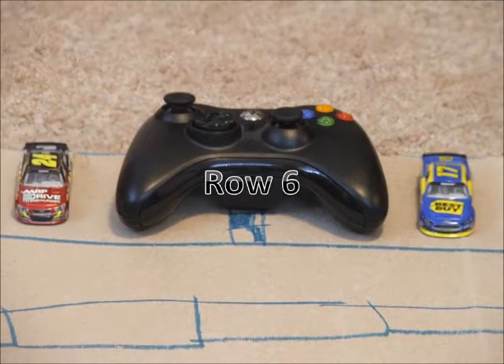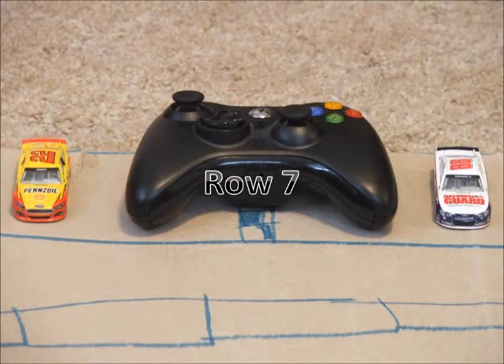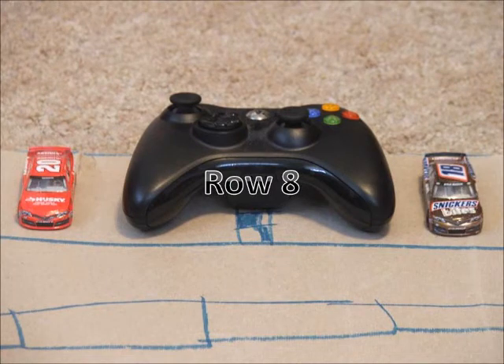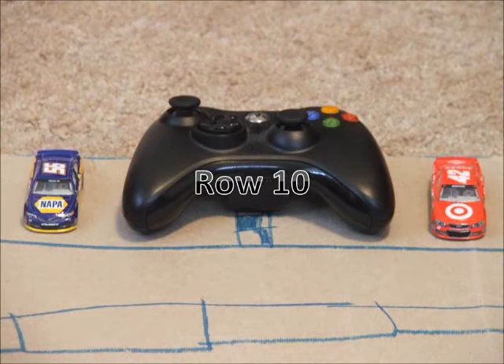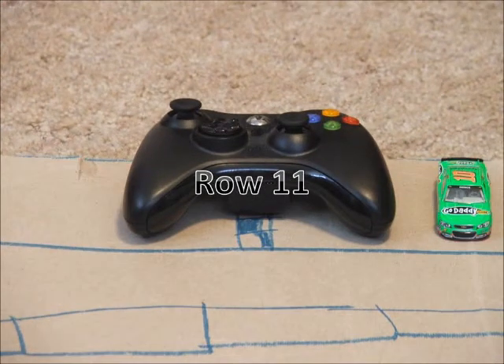Starting in row 5 we have the 2 car of Brad Keselowski and the 14 of Tony Stewart. Rolling off in row 6 we have the 17 of Ricky Stenhouse Jr. and the 24 car of Jeff Gordon. In row 7 we have the 88 of Dale Earnhardt Jr. and the 22 of Joey Logano. In row 8 we have the 18 of Kyle Busch and the 20 of Matt Kenseth. Starting in row 9 we have the 1 of Jamie McMurray and the 43 of Eric Almirola. In row 10 we have the 42 of Juan Pablo Montoya and the 56 of Martin Truex Jr. In row 11 rounding out the field we have the 10 car of Danica Patrick.